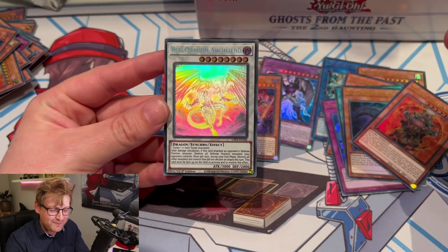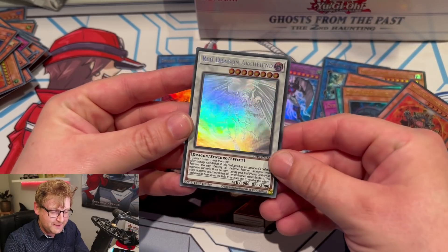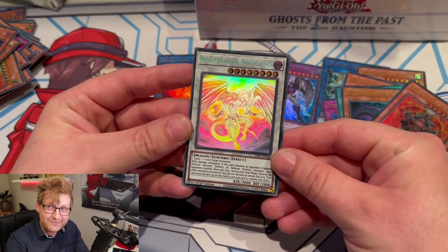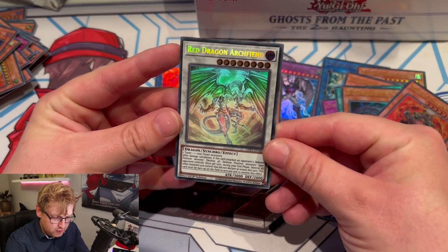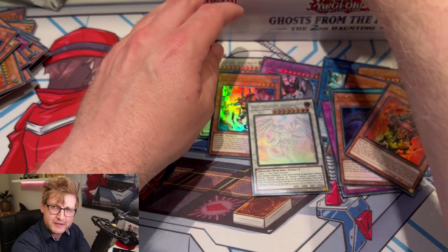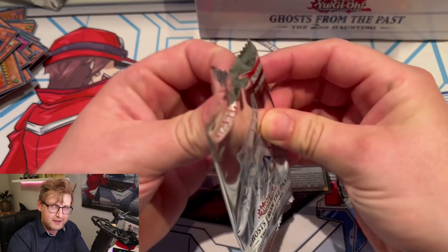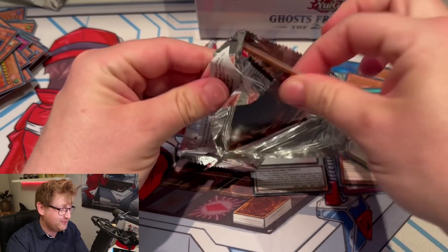Not sure about the pull rates — is it one per box? We got one though: Red Dragon Archfiend ghost rare. Wasn't this one of the first Synchros ever released, with Stardust in the tin boxes? I think so. For a ghost rare, that's really nice.